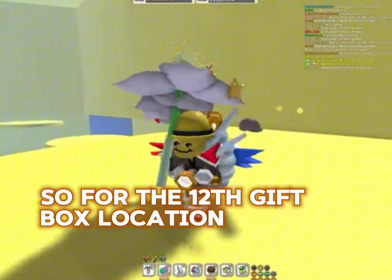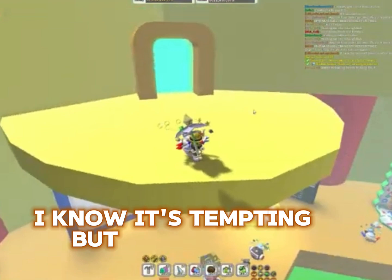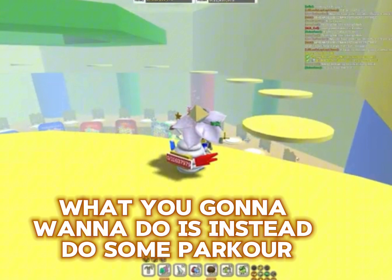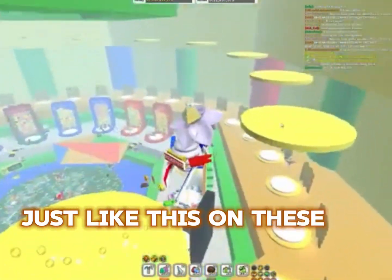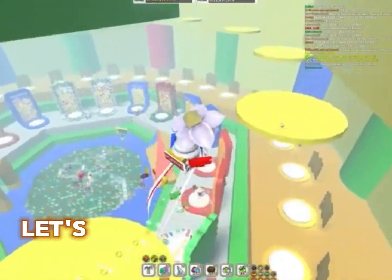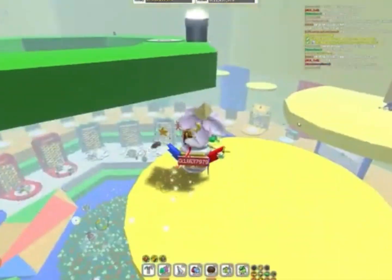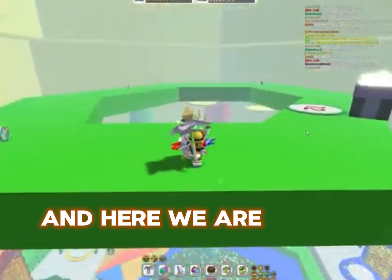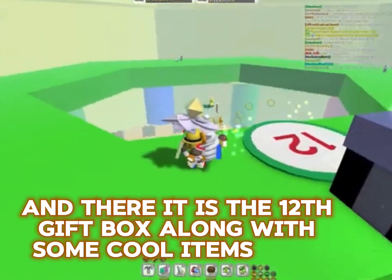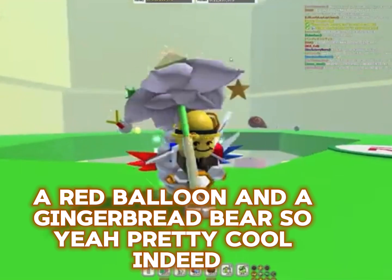For the 12th gift box location, what you guys are going to want to do — you don't want to jump off here, I know it's tempting but don't. Right when you enter the high pop here, what you're going to want to do instead is do some parkour on these circles and platforms. Let's speed this up. And here we are on top of the high pop — there it is, the 12th gift box, along with some cool items: smooth dice, a red balloon, and a gingerbread bear.